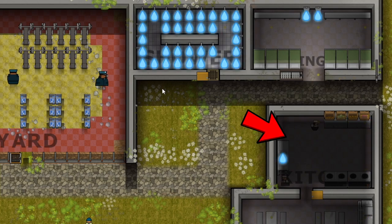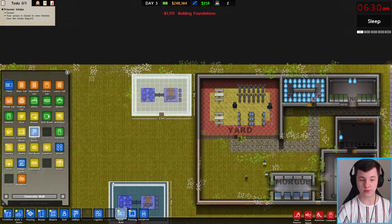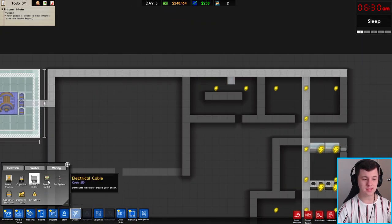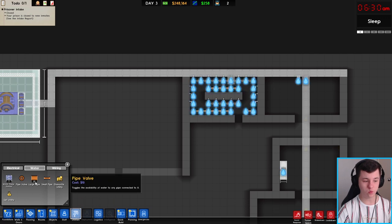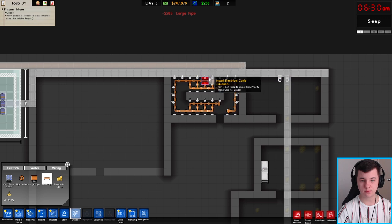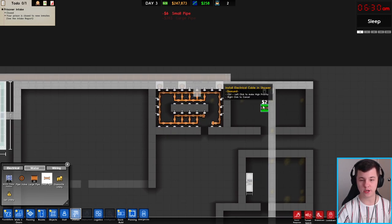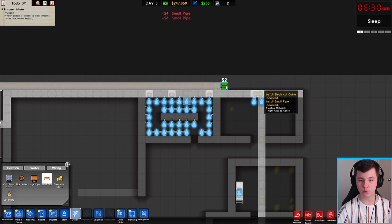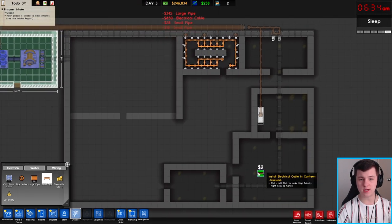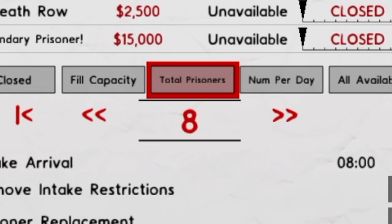We've got water and electricity problems, so we're going to build a utility room on the outside of the prison. Coming into utilities, we need to get electricity cables in here. We'll need a large water pipe coming all the way in, then small pipes connecting into the big pipe. We've also got two toilets and a sink here to connect up.